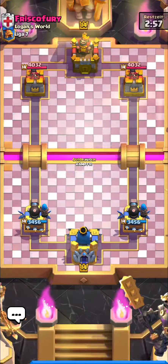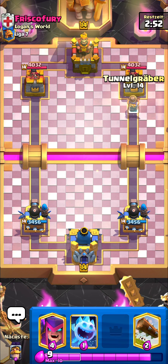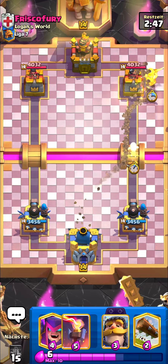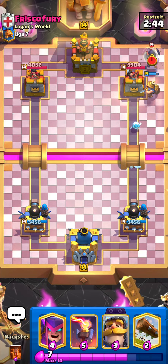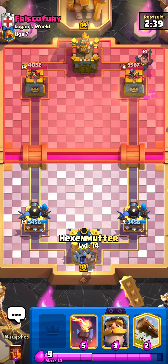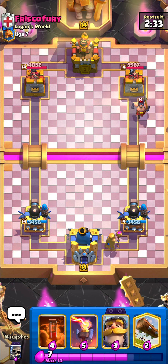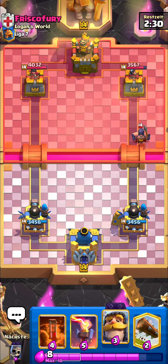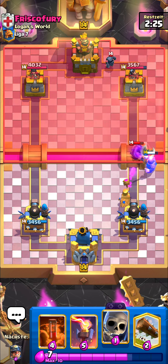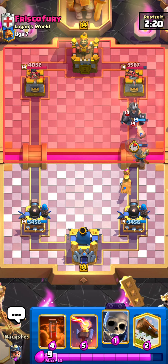What's going on guys, Professor here back again with another video. In this video I'm going to be playing this miner poison mother witch control deck and I'm going to be pushing on Path of Legends. I'm currently one game away from Grand Champion — that's League 8. Facing Frisco Fury, he's got executioners. Most of the decks I'm facing are completely random because it's the start of the season, and that's completely normal.